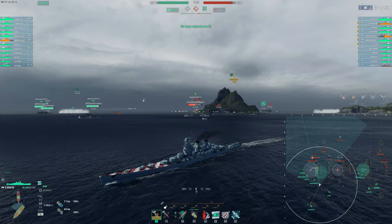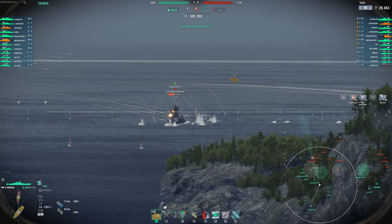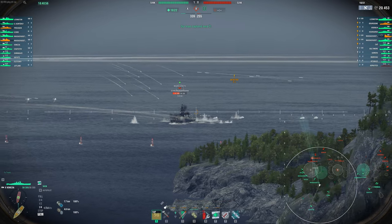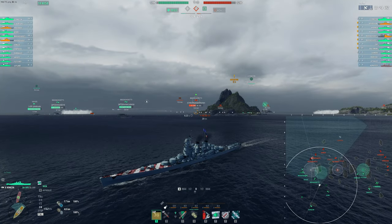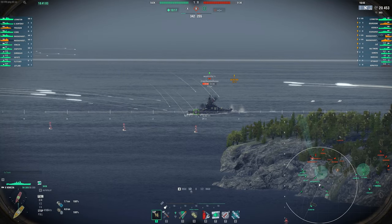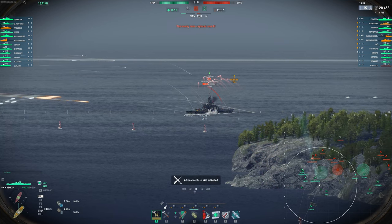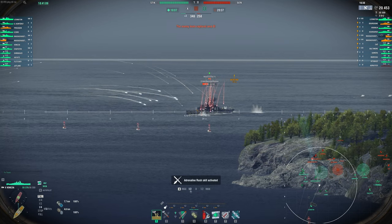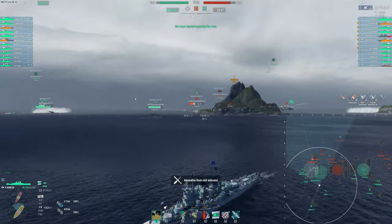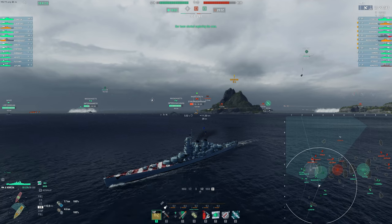Of course we have Sansonetti as well — the Italian ships all really want Sansonetti. There you can see some of the issues with being on an angled ship — it's not going to do the best damage into angled ships, but it's still really good damage. And if he opens up like that, that should be more than enough. I'm trying to hit him in the upper belt right here — plant some shells — and 6k. Take 6k all day. We're up to 27k, just starting.